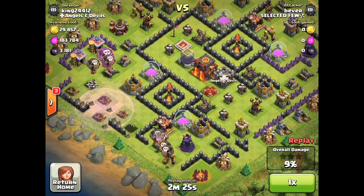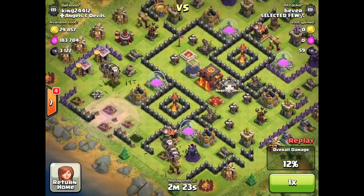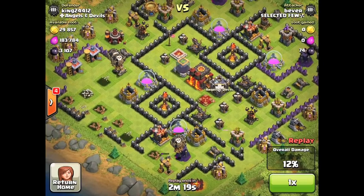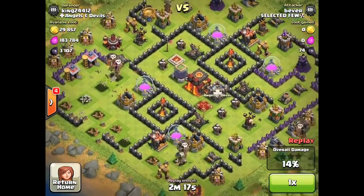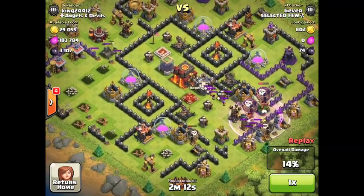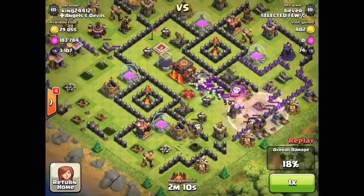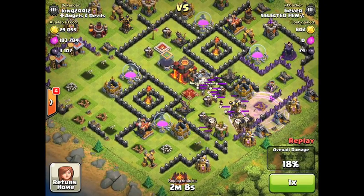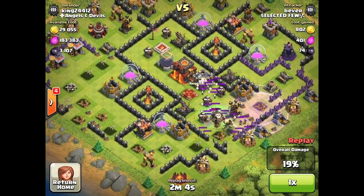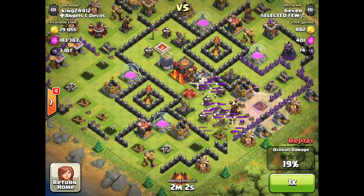He does attack with balloons as I said, doing it very cautiously, very strategized in his placement of balloons. He's not the best at it — he should take out the air defense a lot faster. Right here you can see my max level Tesla just ripping it up and boom it's dead, but the clan castle comes out to save the day and protect that air defense, taking those balloons out.